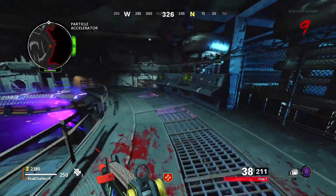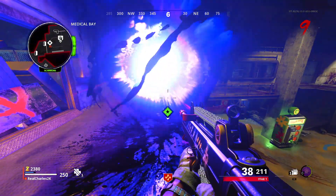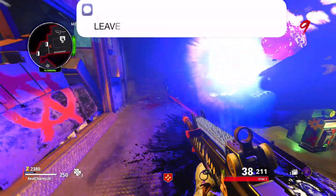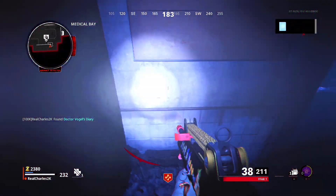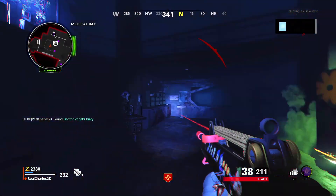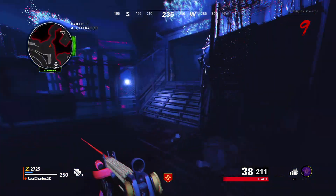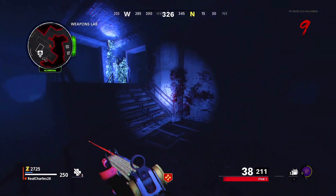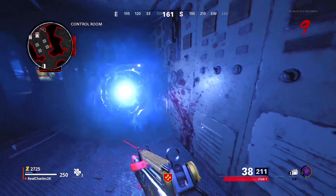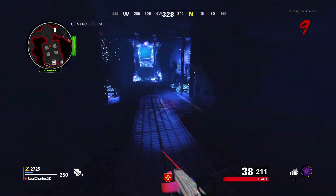Head down to the medical bay just as I'm doing right now. Once you get in here you'll see an anomaly tunnel — go ahead and get into it. Once you're in here, pick up the diary, then jump down and give the diary to the little circle. There are three locations you're going to visit. The first one was the one I just showed you. The second one is right over here by the trials, next to the locker — simply give him the diary by holding Square.